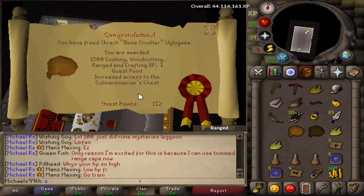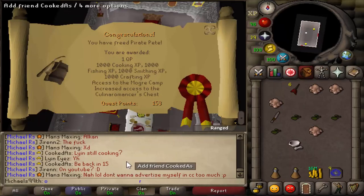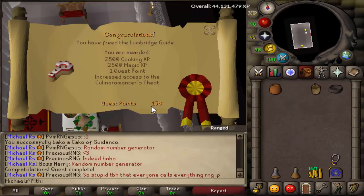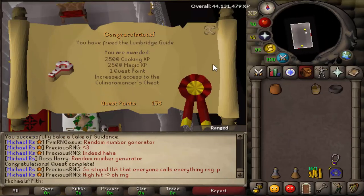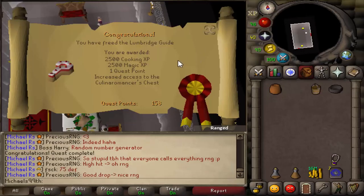Just finished the Skrach part with the ogres — really easy, takes about 10 minutes. Then the Pirate Pizza quest, around eight minutes, really easy. And then the Lumbridge Guide part of RFD, also about five minutes. Pro tip: use a snipping tool or screenshot during the last test because that's super helpful — then you don't have to remember the answers.